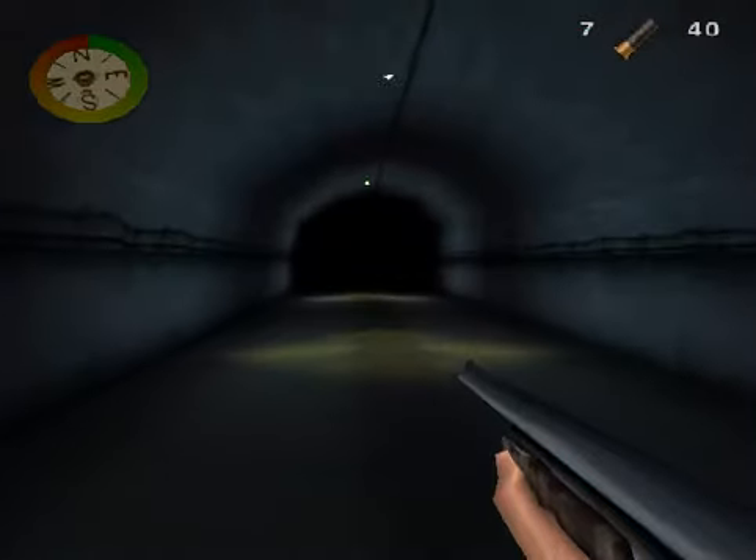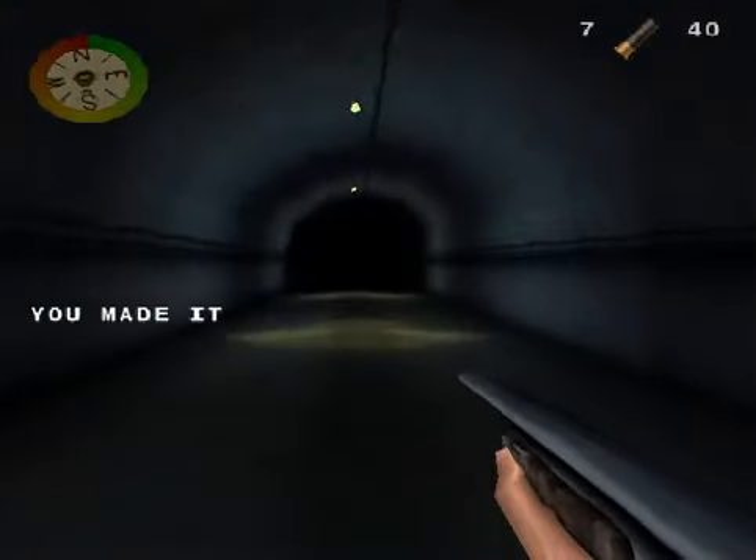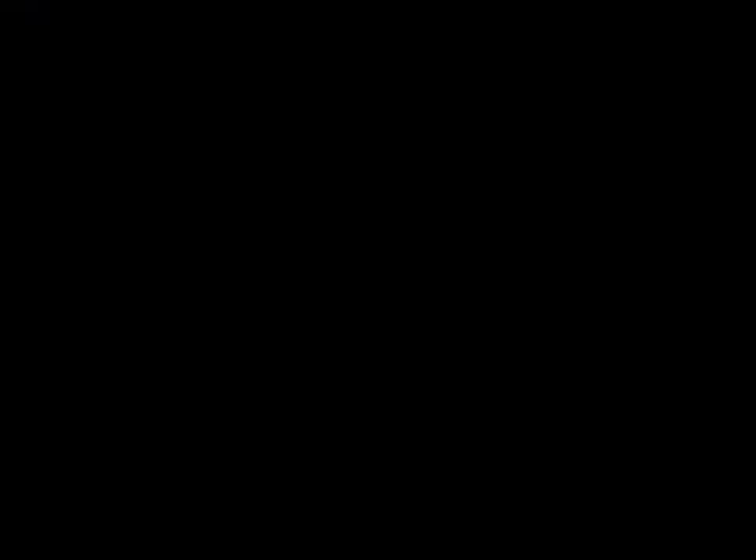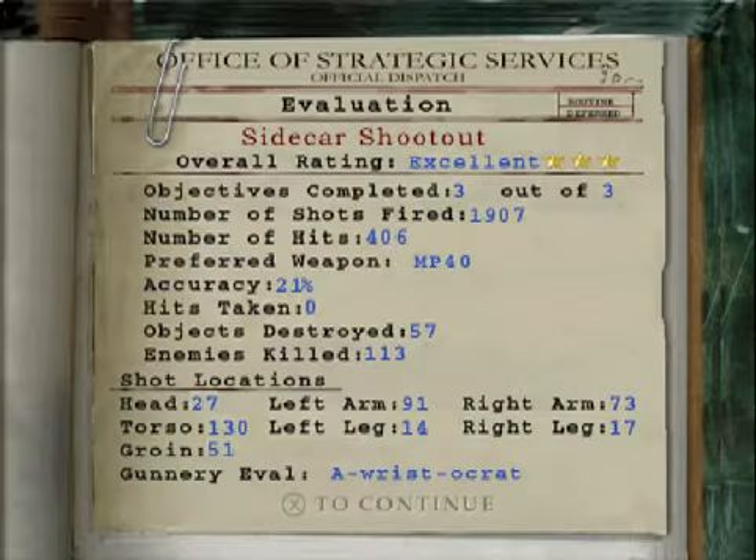Yes, this is level 5-3. The other glitch I want to show you is on level 5-1. Interesting how they're in the same mission — anyway, that's that. So we've ended the level without using the motorbike. And we've got three stars. Excellent.